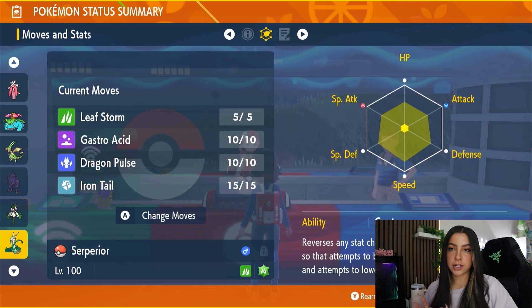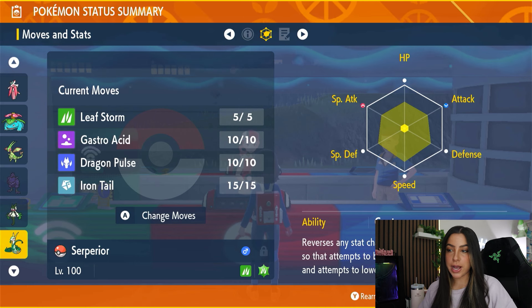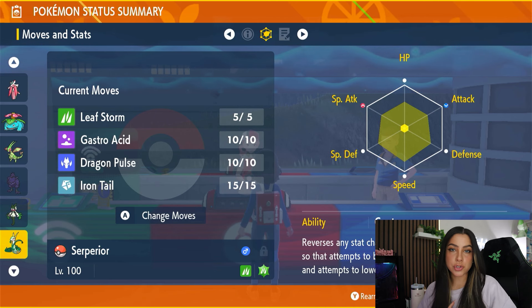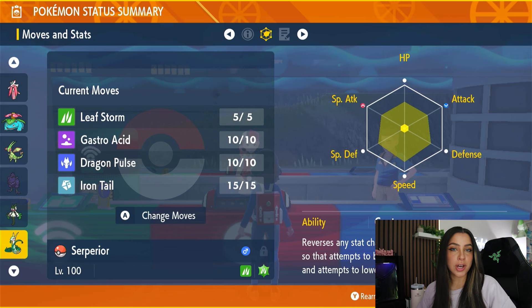For its main moveset, it is running Leaf Storm, Gastro Acid, Dragon Pulse, and Iron Tail, but it does also have access to Sweet Scent, Breaking Swipe, as well as Glare.